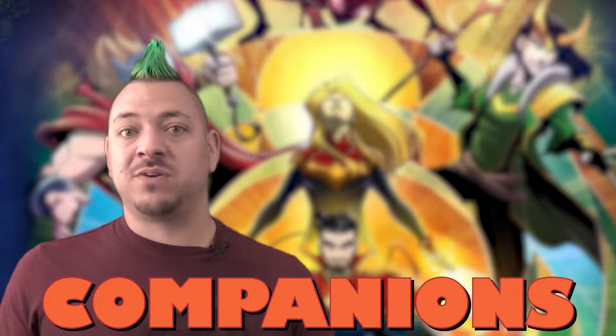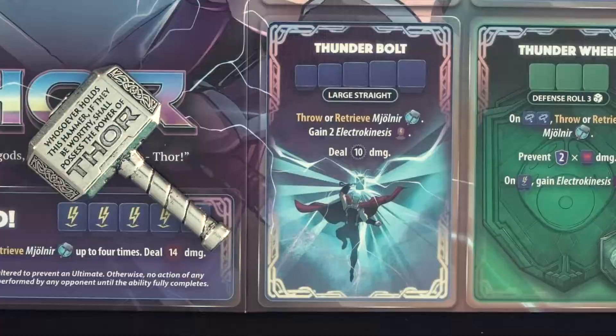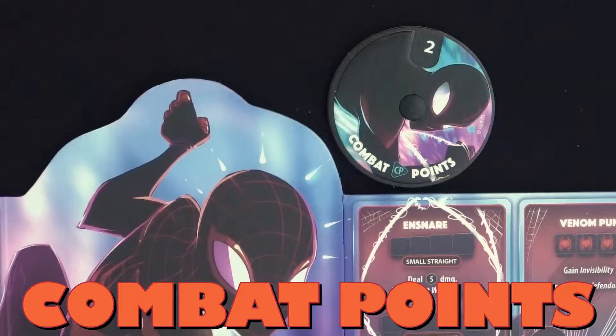Some heroes have companions that have custom rules found on their hero page. Thor comes with his Mjolnir Hammer, which is considered a companion. A companion could be tokens, dials, or other custom components. They are immune to cards and abilities that would alter status effects, as they aren't status effects. Companions can't be removed, transferred, or destroyed unless otherwise stated.